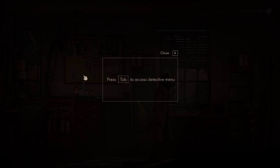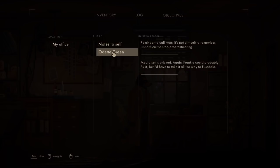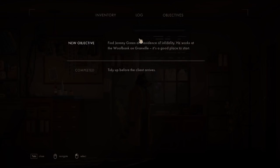Interesting. Press tab to access detective menu. My office. Notes to self - reminder to call mom, it's not difficult to remember, just difficult to stop for the past meeting. Media set is bricked again. Frankie could possibly fix it, but I'd have to take it all the way down to Fustdale. Odell Green wants proof of her husband's affair to get a divorce and win custody. Target Jeremy Green, alias Jess, otter, chubby, average height, square glasses, works at Wolf Bank on Grenfell, 9 to 7 PM. He's wearing a green hat and tie today, has a black suitcase and a wedding band on his left hand. Payment: $100 up front, $50 after, plus expenses. Should be easy peasy.